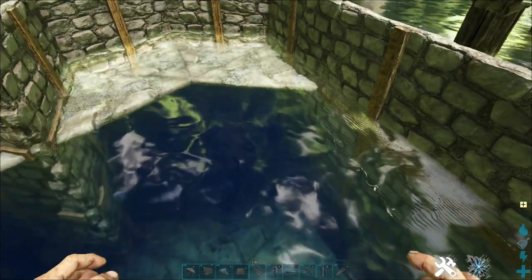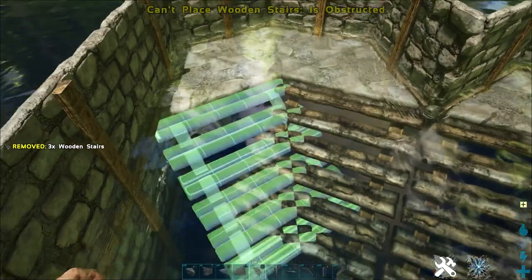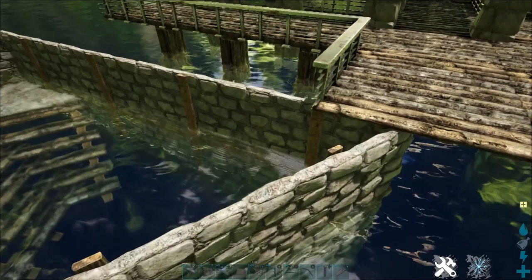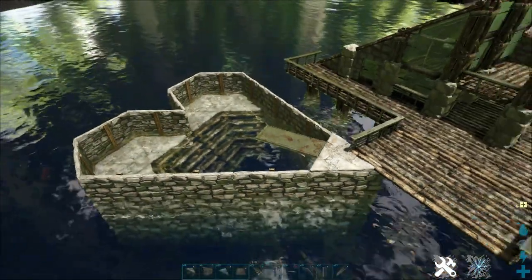Go ahead and take your wooden staircase or stone and place them down criss-cross like this on both sides. So now we have our deep pool and our seating area. Also go ahead and throw a triangular stone ceiling there with a metal catwalk, which is supposed to be a diving board.